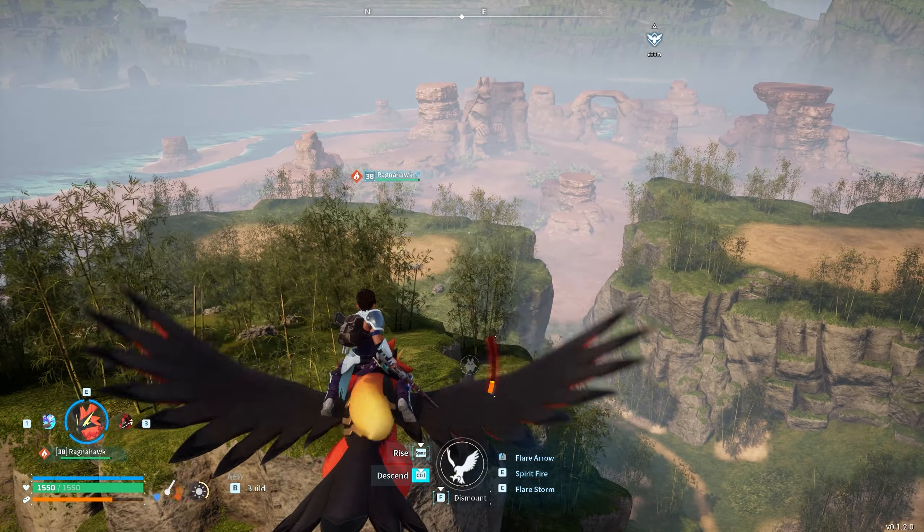One of the first early requirements is wheat seeds because you need to build a wheat field. You get these from Bristler - you can find Bristler in this location. She's pretty abundant in this area; I'm here now and I can see five, six of them. Just go around and kill or capture a couple of these Bristler and that should give you more than enough wheat seeds and lettuce seeds for your base.